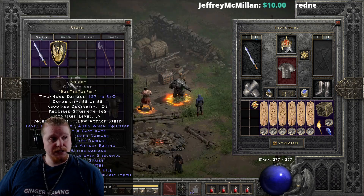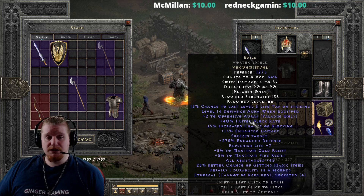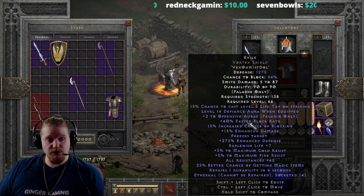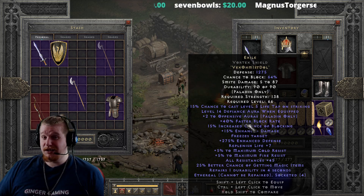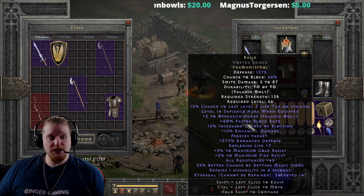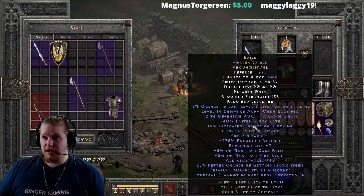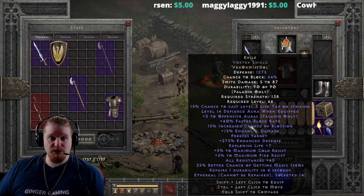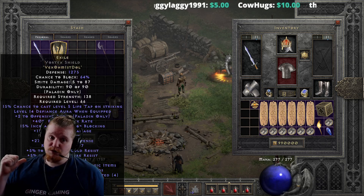I tested this on the PTR server and the Exile Vortex Shield Iron Golem was surprisingly tanky. He gets 45 all resistances from the shield, plus the Defiance Aura and Life Tap, so he was really easy to keep alive. He did eventually die at the Council when I fought the beefed-up level 99 version for the new Terror Zones. If you haven't heard about Terror Zones, check out my video on them.